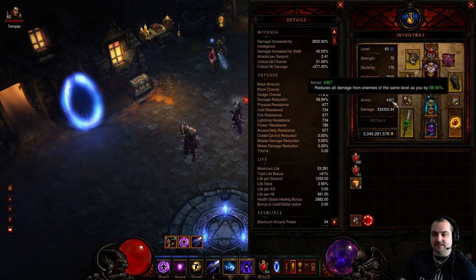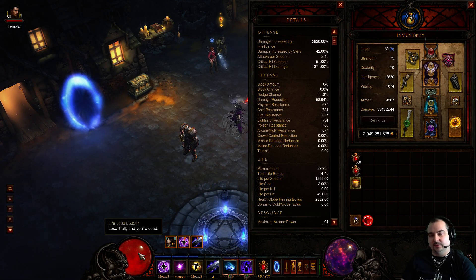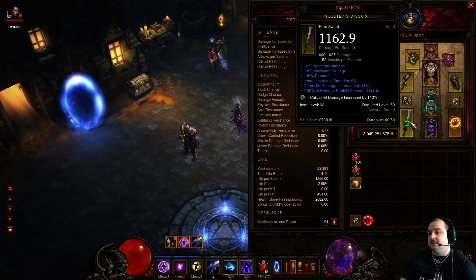4.3k armor is plenty, with lots of all res. My HP is okay - I'm at 53k hit points. I want to go up to about 60k, but this character is still a work in progress. I just want to show you guys this build - it's really cool. For a weapon, you want a lifesteal weapon of some sort - it's up to you what you want to go for.